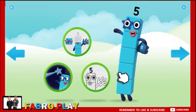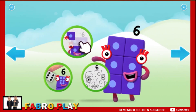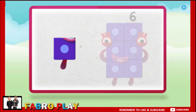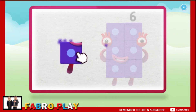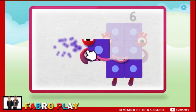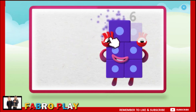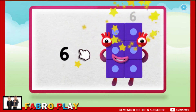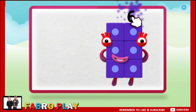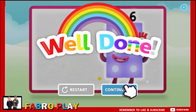Welcome to Numberland. Let's make and play with the number blocks. Make. Let's play number block six. One. Two. Three, keep it up. Four. Five, one more to go. Six — now have a numberling on top. Well done. Continued.